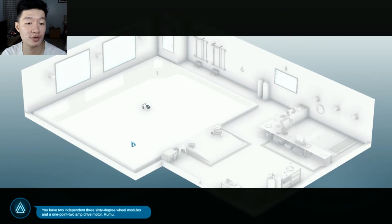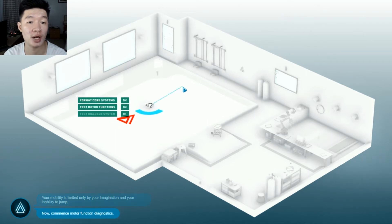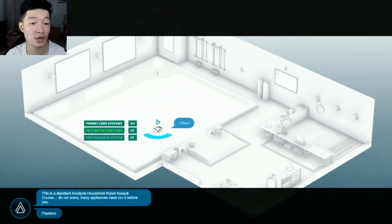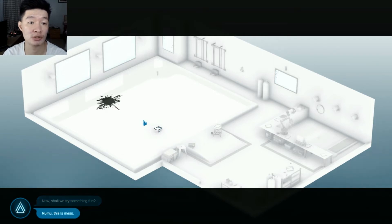You have two independent 360-degree wheel modules, two M drive motors. Your mobility is limited by only imagination. Let's go — those triangles, please don't chase after me. Motor functions work flawlessly. Top speed is 0.01 kilometers per hour. That is so slow, but at least it's fast enough to maybe catch a mouse.